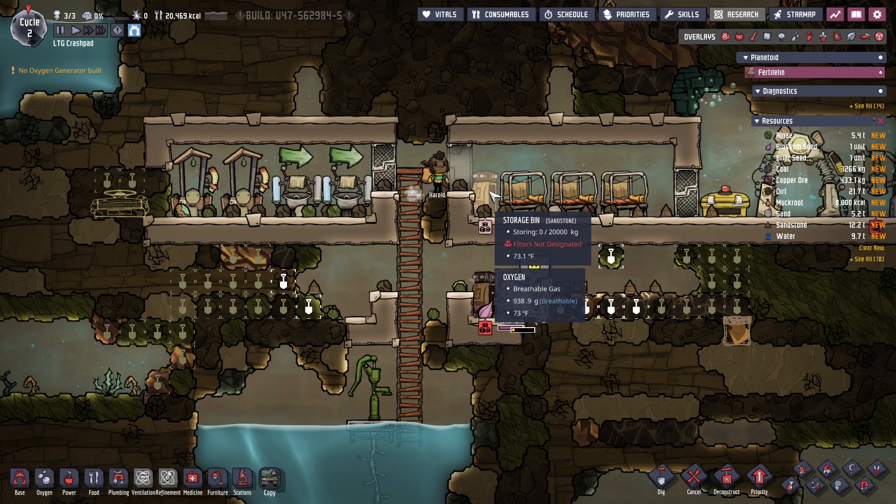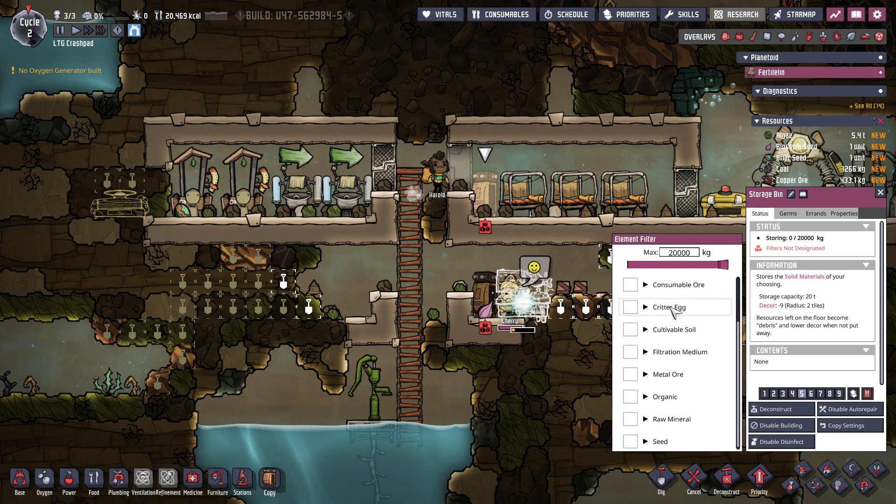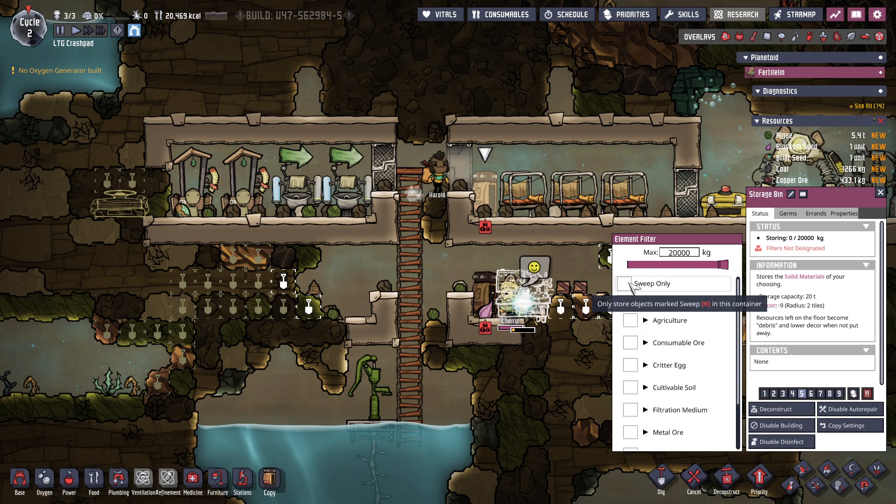Filters — not designated, sweep only, all. I know there are some things you don't want to put into boxes but I don't know what they are — like contaminated things. I probably don't want to put the stuff from the outhouse into here. Sweep only, marked sweep — we're gonna do that.